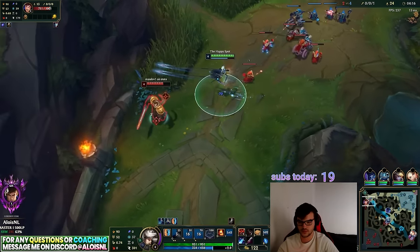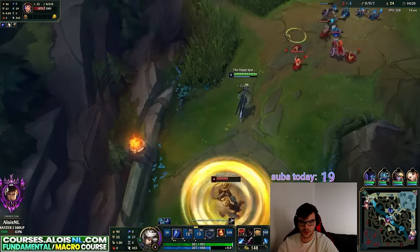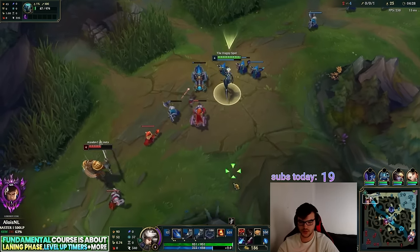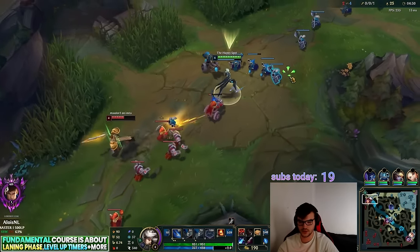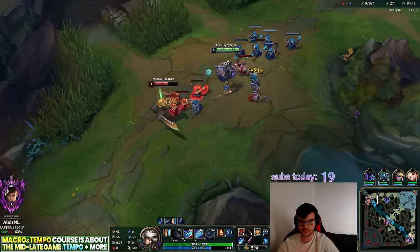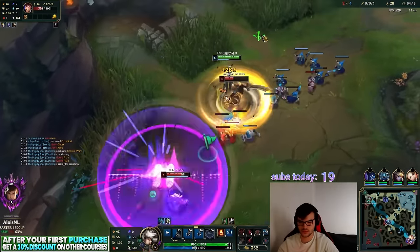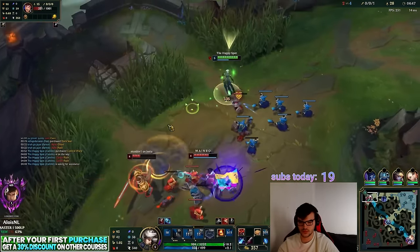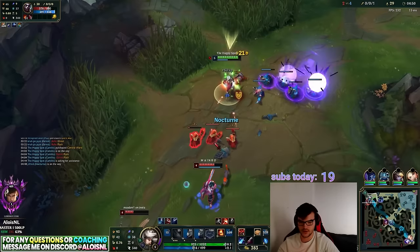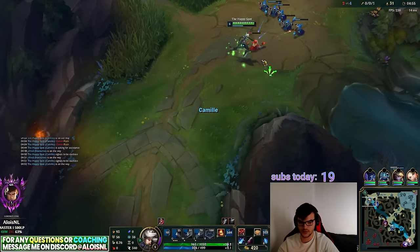The wave is still pushing toward me. Echo is top side — no, that's okay, I can dive if he wants. I'm going to use all my abilities now so they're on cooldown when we dive.